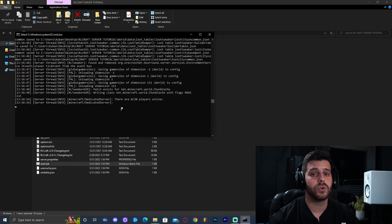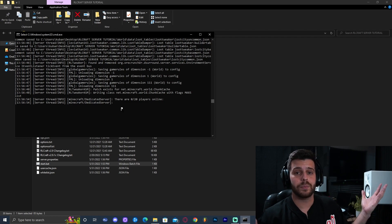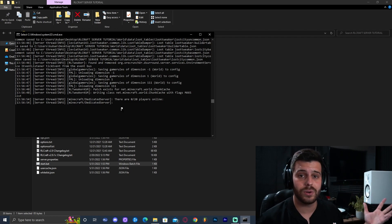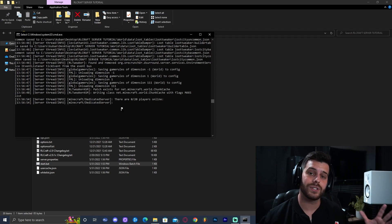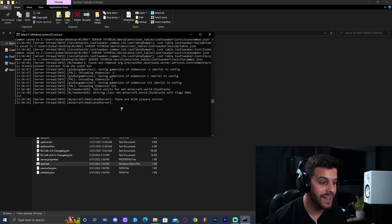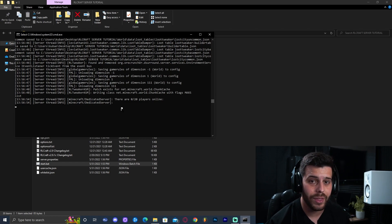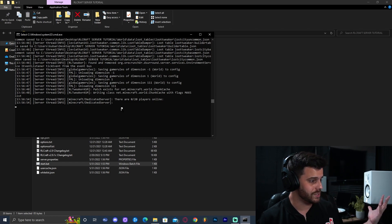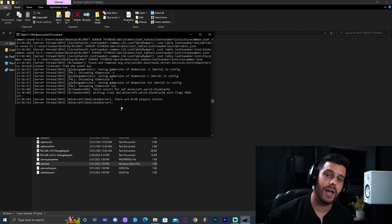That is how you join your own server. If you want your friends to join, you need to port forward — I made a video on that, go check it out. Just go to Direct Connect and type 'localhost' or your local IP address to connect. That's it for today — I hope I helped you make an RCraft server so you can play with your friends. If this video was helpful, leave a comment or support the channel through Super Thanks. Bye!